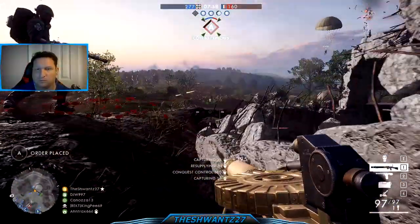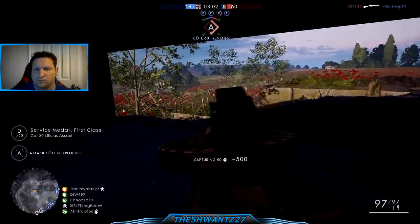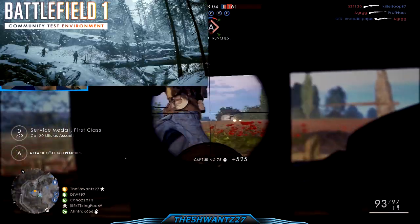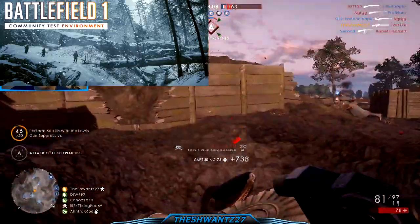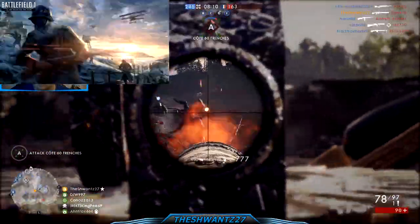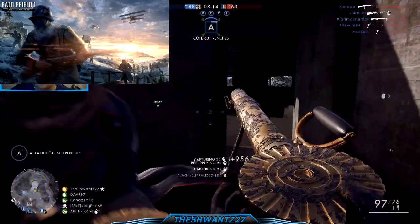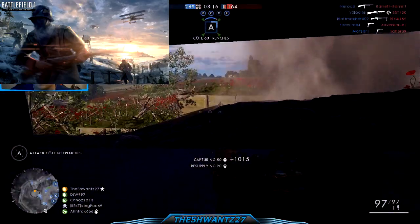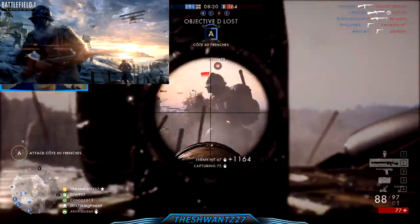Even though there was a patch last week for Battlefield, there's been a flurry of activity recently regarding even more new content to discuss. The first map of the upcoming In the Name of the Tsar DLC, called Lupkow Pass, was available to play on the CTE the week of the pre-State patch, and this week another map called Brusilov Keep is available to play — though it's a snowy mountain map, so it might as well be the same thing as last week.